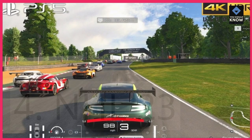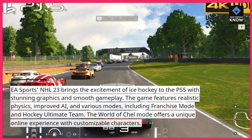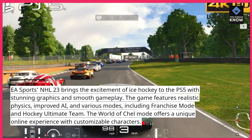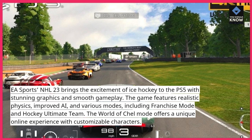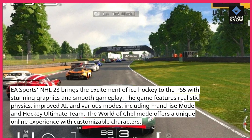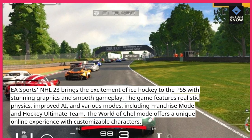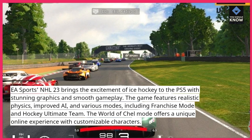EA Sports NHL 23 brings the excitement of ice hockey to the PS5 with stunning graphics and smooth gameplay. The game features realistic physics, improved AI, and various modes, including Franchise Mode and Hockey Ultimate Team. The World of Chel mode offers a unique online experience with customizable characters.